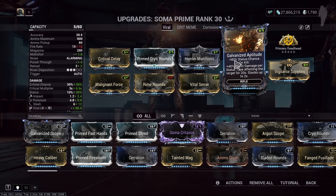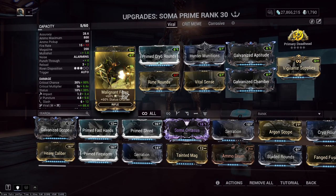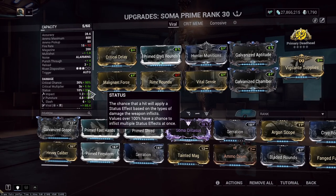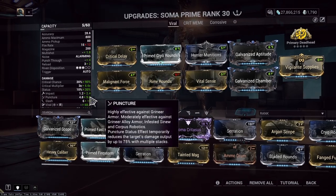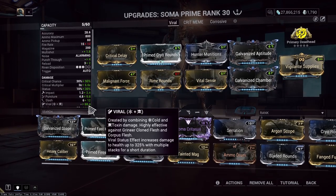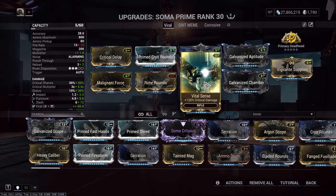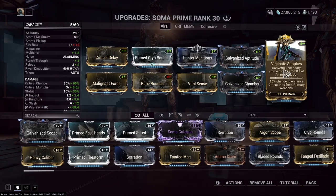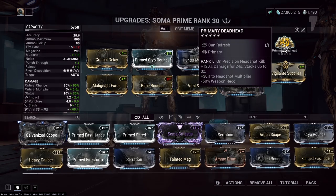Galvanized Aptitude for the direct damage per status type affecting — because with these 60-60 stat mods and aptitude itself, the status chance gets up to decent levels. You'll always have slash due to Hunter Munitions, you could get some puncture procs, some viral procs in there too. Or you could use a primer even. Vital Sense for the critical damage, Galvanized Chamber for the multi-shot, Vigilante Supplies — not so much for the ammo but for enhancing critical hits. And I went with Deadhead, because the reload is compensated by the third evolution.